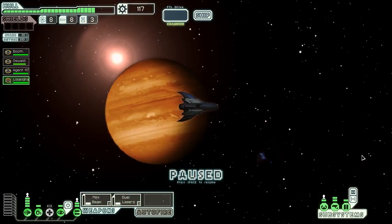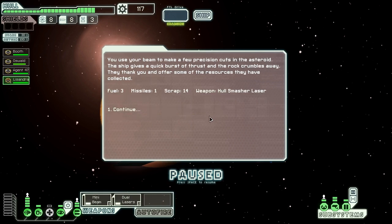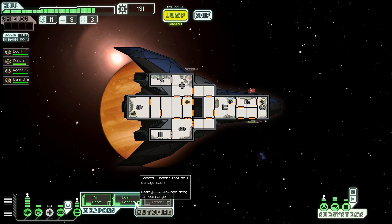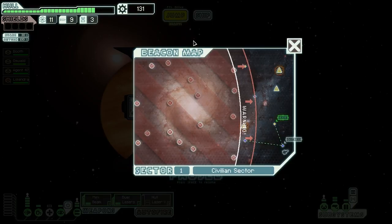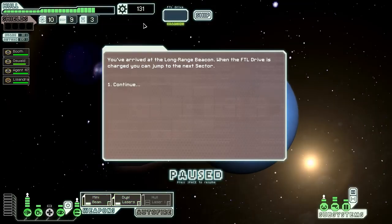We arrive at a distress beacon near a small asteroid belt and find a ship with pirate markings crushed between two large rocks — illegally mining without proper equipment. We use our beam weapons to carefully cut the ship out. They thank us and offer three fuel, a missile, 14 scrap, and a hull smasher laser. Hull smasher lasers have the potential to do four damage in a salvo since they can do two damage to systemless rooms, but they require more power and take longer to charge than the dual lasers. For now we're probably going to sell this to get our shields.